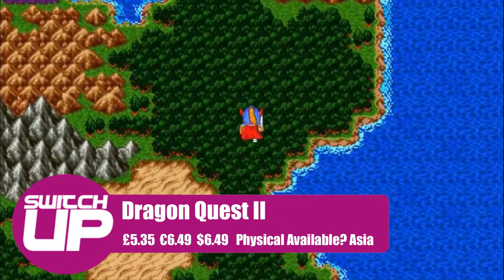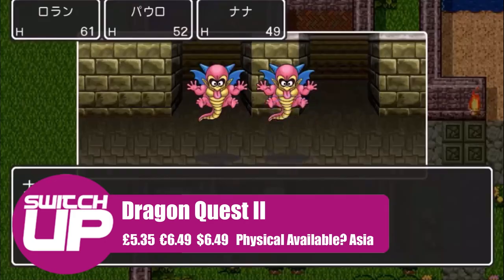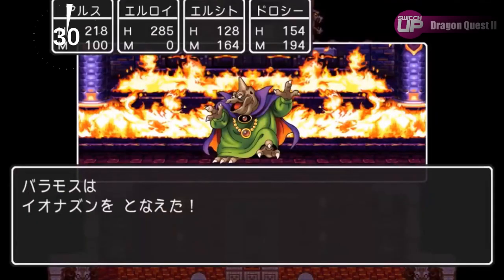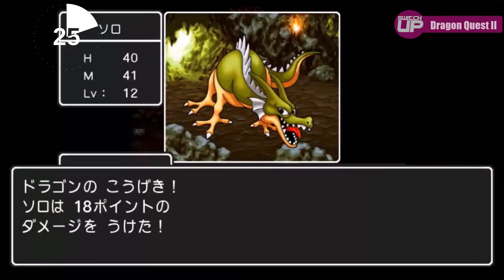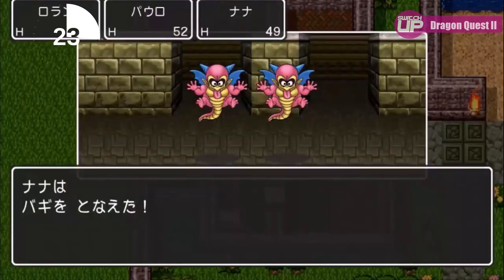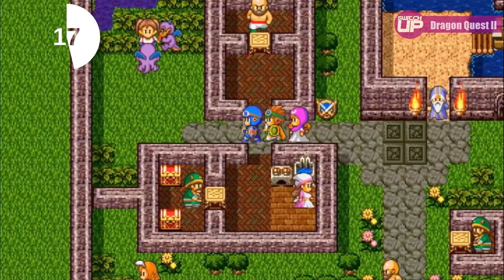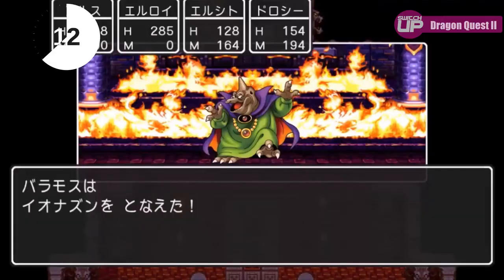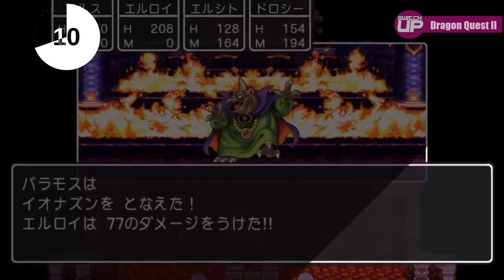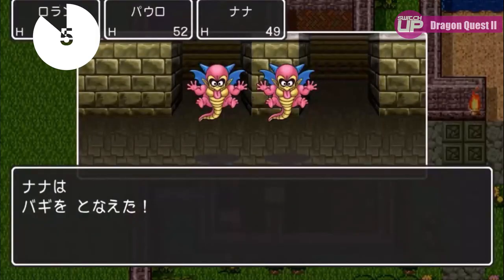For the £5 bracket we have Dragon Quest II: Luminaries of the Legendary Line, an updated version of the classic game that released on the Nintendo back in the day. This version has updated controls and an updated art style which takes away some of the pixel graphics. I'll be honest — I don't like this new look; I wish they had gone for the classic look, as I think it was taken from the mobile ports. But if you're on a budget and looking for something cheap that will last a good while, this certainly fits the bill. It's the second part of the Erdrick trilogy, and parts 1 and 3 are also on the Switch — part 1 being slightly cheaper and part 3 a little more expensive.